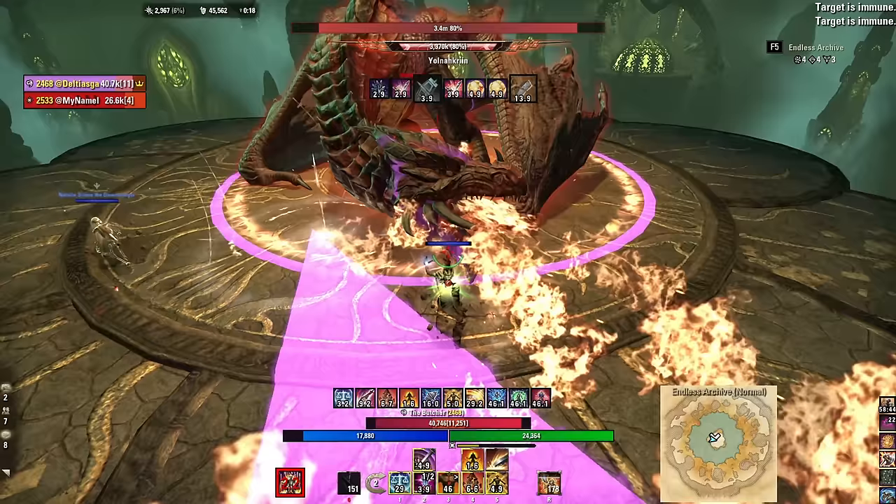Silver Leash from the Fighter's Guild lets everyone pull in enemies, and individual classes have their own pull abilities. For stamina DPS, consider slotting it. Consuming Trap from Soul Magic is a great resource sustain skill — it places a damage-over-time on one enemy, and when that enemy dies it restores health, magicka, and stamina. It's a weaker DoT overall, but excellent for full resource recovery.